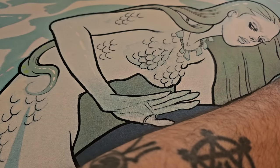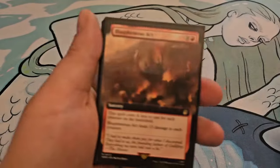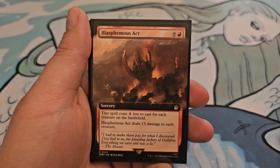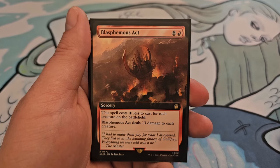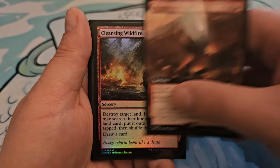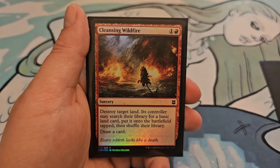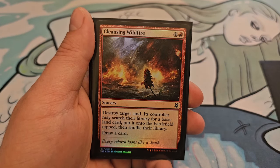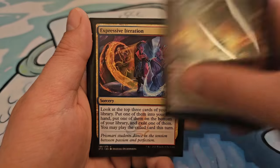Next up is sorceries. Blasphemous Act, for 8 and a red, costs 1 less for each creature on the battlefield and deals 13 damage to each creature. Cleansing Wildfire, for 1 and a red: destroy target land; its controller may search their library for a basic land card, put that onto the battlefield tapped, then shuffle their library and draw a card.